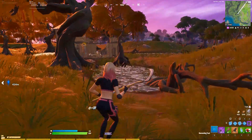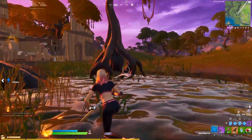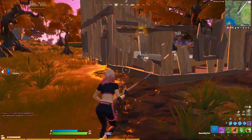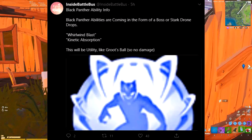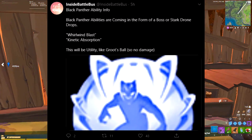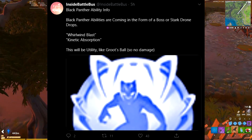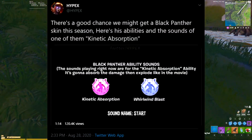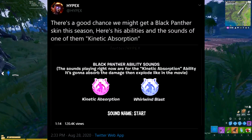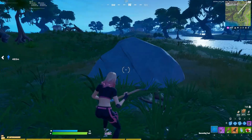Black Panther is highly likely - I'd say 100% confirmed - to be on his way. We also know he's going to be a skin and a character with gauntlets, because in the files there's actually information literally showing he's going to have abilities: Whirlwind Blast and Kinetic Absorption. We know he's going to be arriving as a character and a skin because there are revealed icons showing his gauntlet. Black Panther is going to get his own location, skin, and character abilities - keep an eye out for him later in the season.